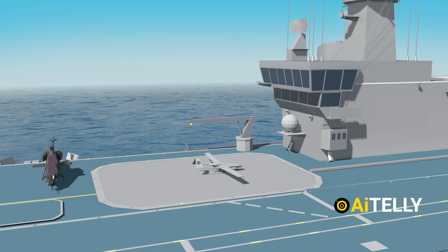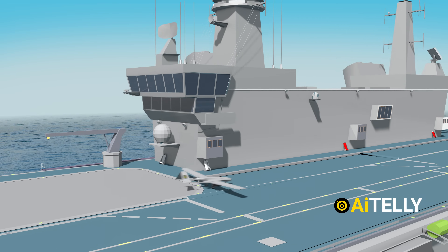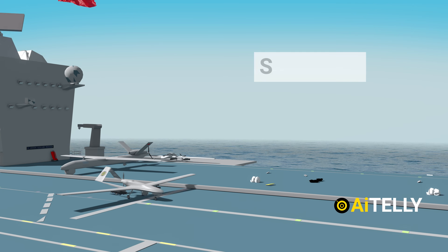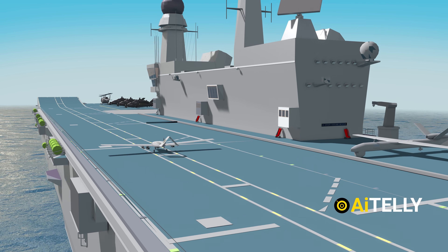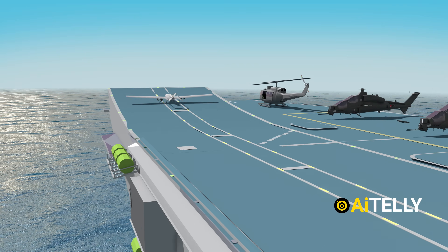The two-elevator platform enables the aircraft carrier to launch drones every five to ten minutes. Step number two: the drone positions itself from the front of the aircraft carrier to set up for launch using the ski jump technique. This strategy requires less energy as well as maintenance, which is perfect for a drone as light as this one.